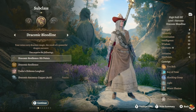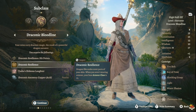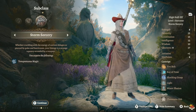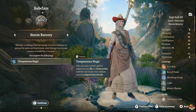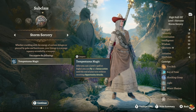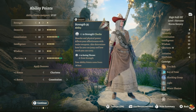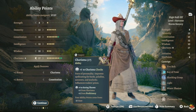For your subclass, you could go Draconic Bloodline — you get Draconic Resilience, a base AC of 13, more hit points, and at level 6 you deal more damage. But we're going Storm Sorcerer, because as soon as you cast a level 1 spell or higher, you can fly as a bonus action until the end of your turn without receiving opportunity attacks — which is massive, especially early on.